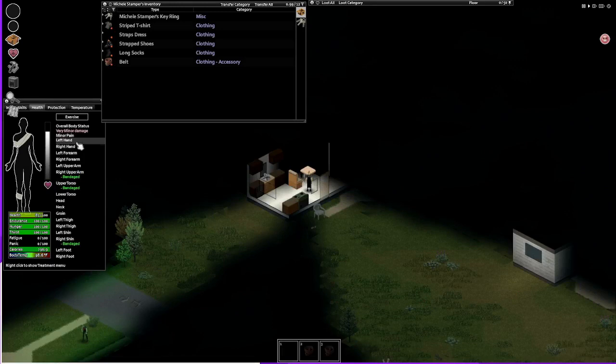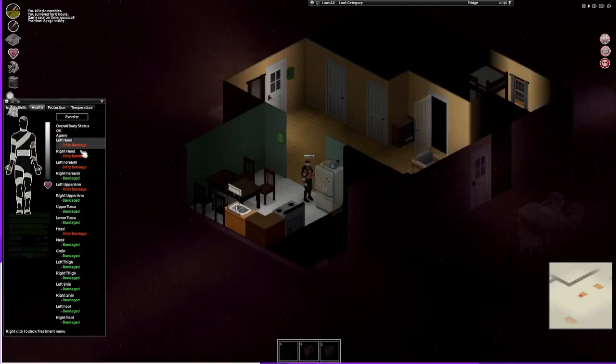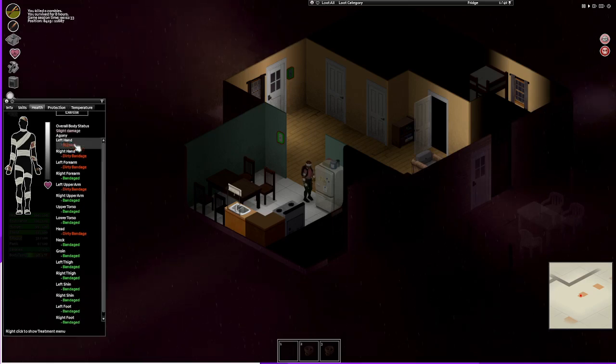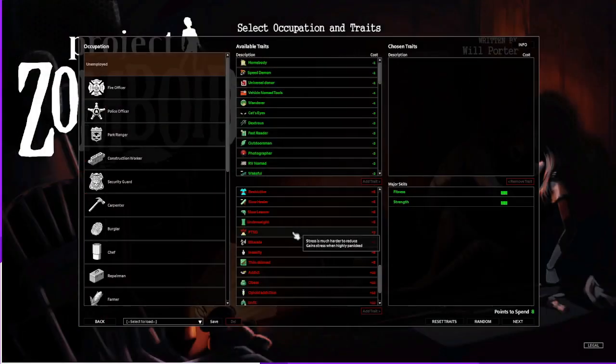Two of the more interesting traits are Injured and Burn Ward Patient. Injured will give your character random injuries to start with. This can be less problematic, such as hands or arms, or cause you to be unable to walk or run if the legs or feet are affected until they heal. This can really affect the early game. The most challenging trait is Burn Ward Patient. Every part of your character starts out burned with this trait. Your character will have to battle constant pain, and you'll spend a lot of time changing bandages and making sure the burns don't get infected.